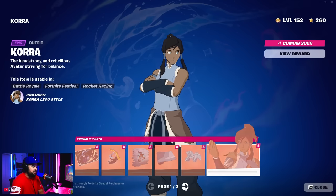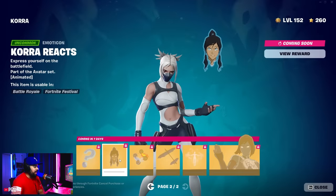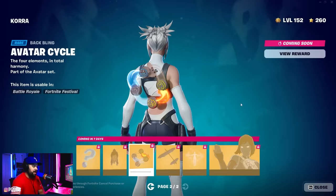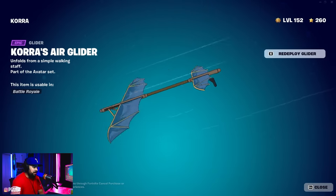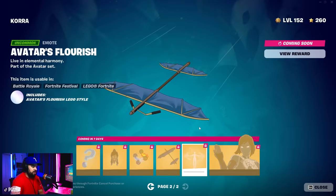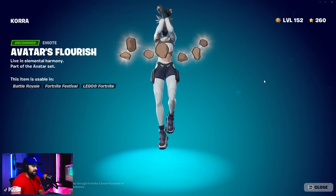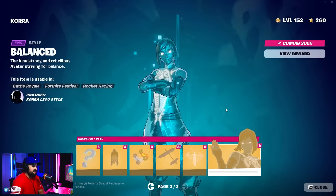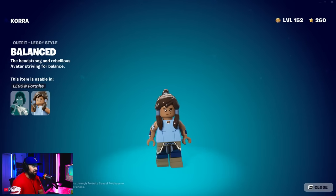Of course, we have Cora here. And then page two, we have an 'I don't know' right there - emoticon, animated by the way. This back wing is really nice, really enjoy that. The glider as well - Aang uses it as well, so very, very cool glider there. And then we have an emote, Avatar's Flourish. Yeah, that is cool. And then this balanced style, which looks pretty aggressive. And then of course we have the Lego counterpart as well for Cora.